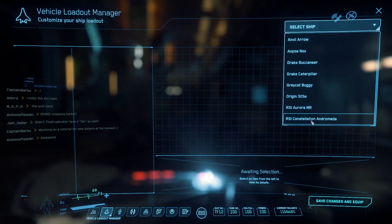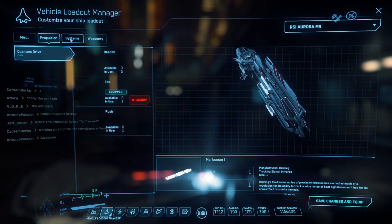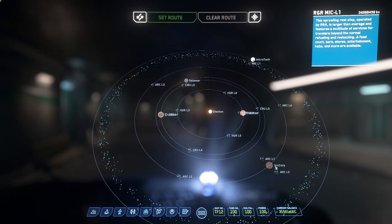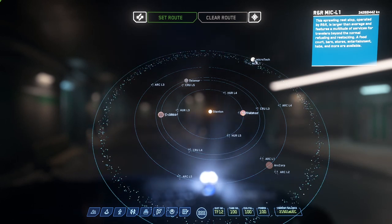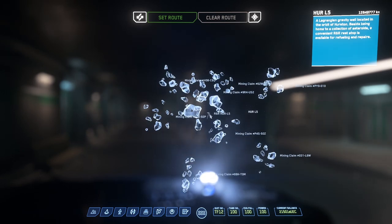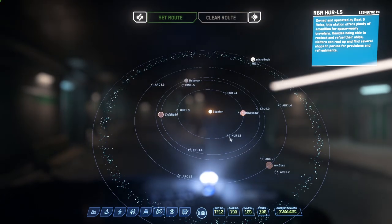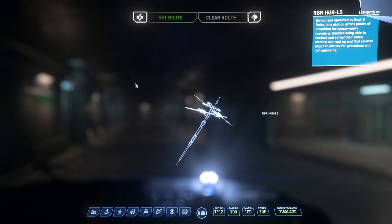In the Mobi Glass vehicle loadout you can change your ship components and weapons. The star map lets you navigate the whole system — scroll wheel all the way out or double right-click for a wide view. You'll see ArcCorp, Hurston, Crusader, Delamar, and microTech. There are also R&R stations around the system where you can get items, refuel, and restock.